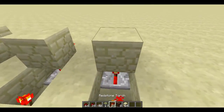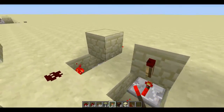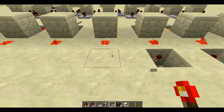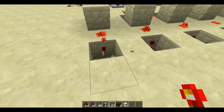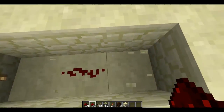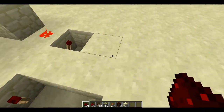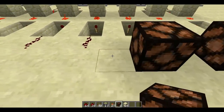Put torches on top of those blocks: 4, 5, 6, 7, 8. Then another torch beside this piece of redstone because the signal has to be inverted. Then you can take the output from right here with some redstone. For the indicators I'm going to use lamps, placing them right beside the redstone.